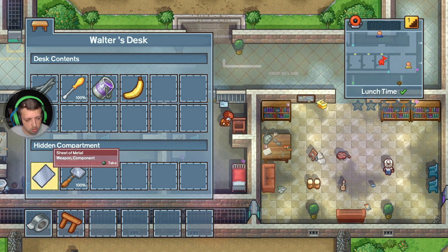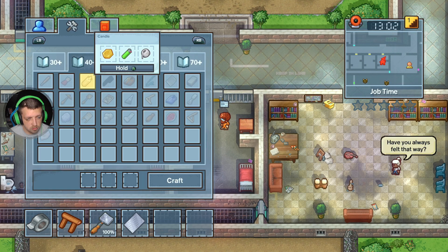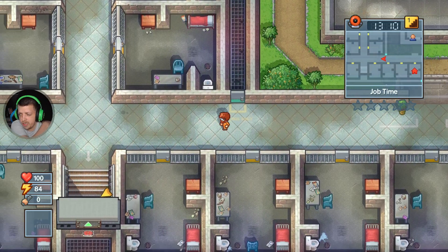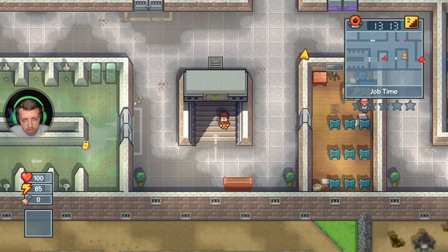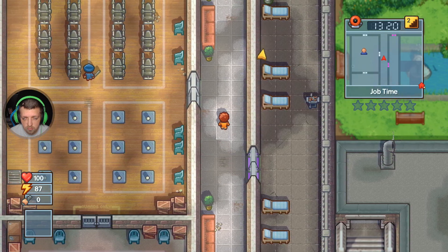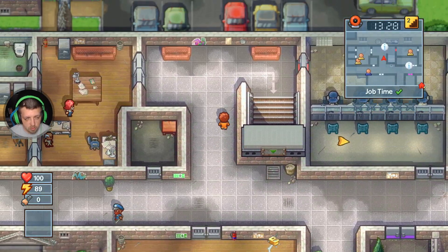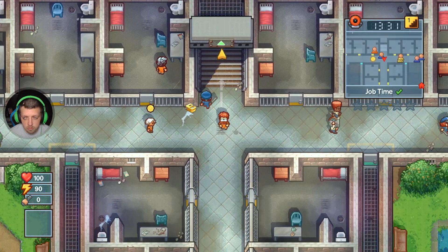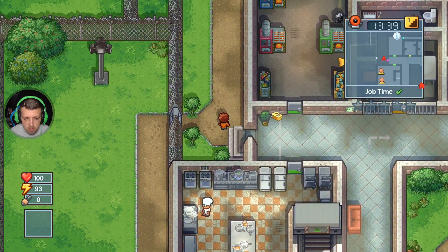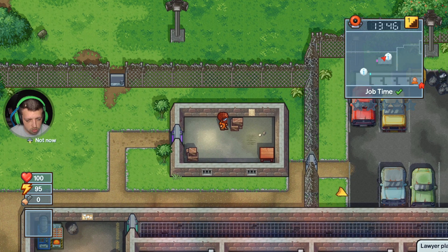Sturdy shovel - there we go. Let's pop into job time and then we'll try and escape. That'll probably be the best way. Let's pop in here and go around here. If I remember correctly, our breakout spot is around here.